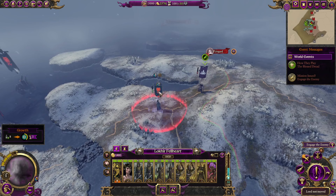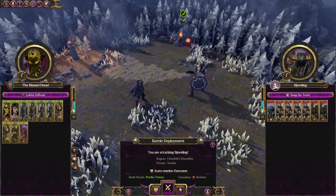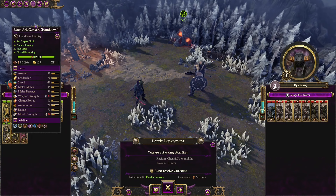Gotta play with what we get. We are playing on Very Hard Very Hard, as usual, with the AI stats just cranked through the roof. But I think we'll be fine. The Black Arc Corsairs are really good, and Lokir is also really good, especially against infantry, so we should be alright.